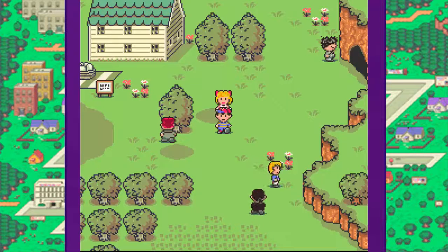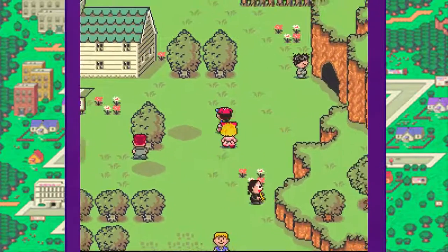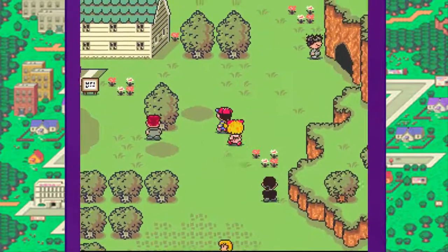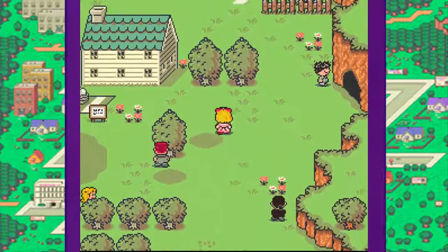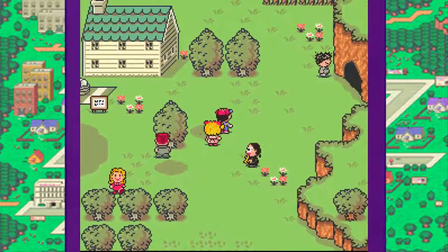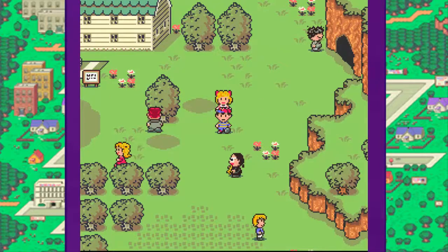Hey guys, it's Jarrett742, and welcome back to more EarthBound. Last time, we went into the cave at the north part of the town, and it led to a cabin where Paula was held captive. She gave us a Franklin badge, and we used it to beat Carpainter. Everything was back to normal, and we rescued Paula. Someone told us about the Lilliput Steps in that cave, and in this episode, we are going to go there.